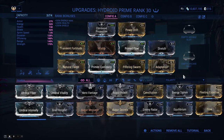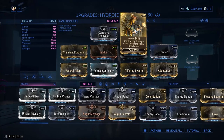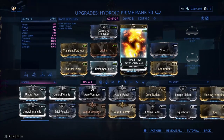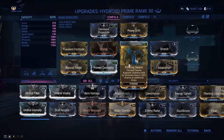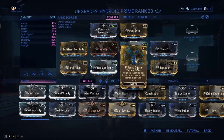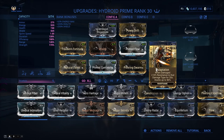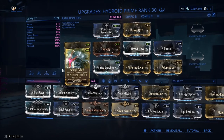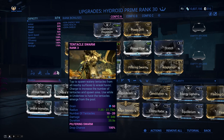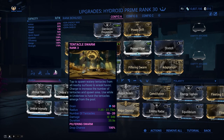I'm not sure if this is the best build, but this is the build I like using. We have Corrosive Projection, Power Drift, Transient Fortitude, Vitality, Primed Flow, Stretch, Natural Talent, Primed Continuity, Pilfering Swarm - which is the one you want for 100% chance at additional drops - and Adaptation for damage resistance against higher tier enemies. Natural Talent is very important because of his fourth ability so you can cast much faster. If you press it you'll summon fewer tentacles with less damage; if you hold it you summon more tentacles with more damage.